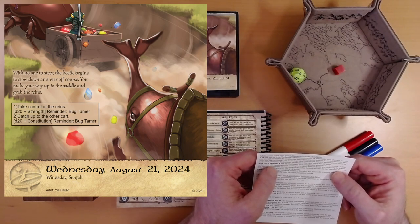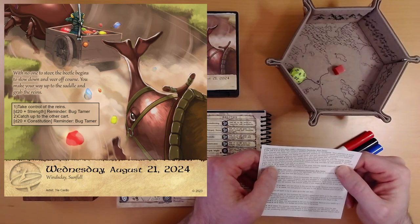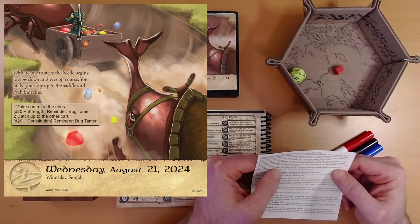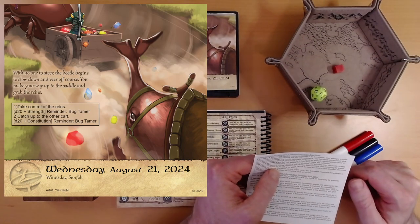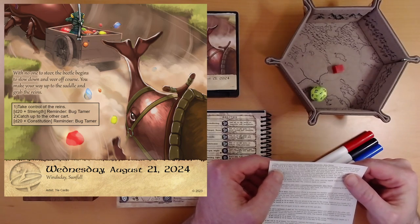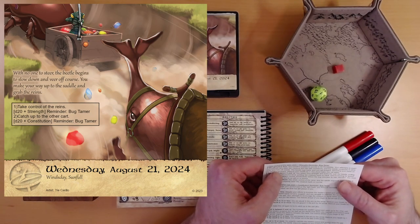You assert your strength and authority over the beetle, pulling on the reins with measured force, guiding the creature back on track and increasing its speed. You stabilize the beetle's course momentarily before the bug resumes its own direction — you must make this roll again, but do so with a plus two bonus. Here we go. A one again — that's a fail. I think a one is just an automatic failure, but even with the plus two bonus that's a three — you need a nine to get the middle result.